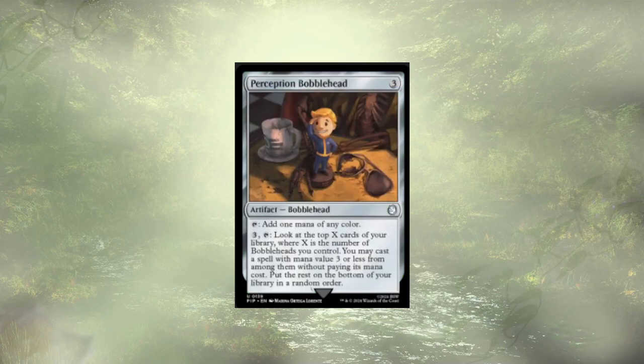Perception Bobblehead follows up that Gunderconscript and is a three-cost mana rock, which on its own is fine but not great — we really want our mana rocks to be around two mana. We can also pay three and tap it to look at the top X cards, where X is the number of Bobbleheads we control, and then cast a spell of mana value three or less for free. It's not a bad effect and I really like the Bobbleheads, but if I'm going to play with the Bobbleheads, I want all the Bobbleheads in the deck. Not only would that not make an interesting upgrade guide, the only deck that might really benefit is Science, because we'd get energy for casting them.